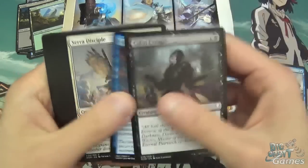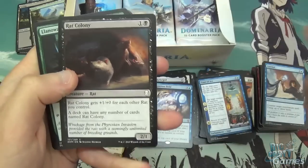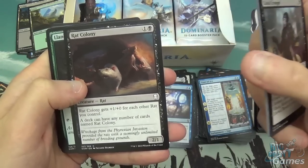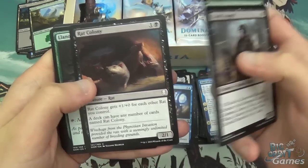Cabal Evangel, Syncopate, Serra Disciple, Skirk Prospector, Grow from the Ashes. Rat Colony — yay. So two mana, 2/1, and it's kind of like Relentless Rats. Rat Colony gets +1/+0 for each other rat you control, and the deck can have as many cards named Rat Colony as you want.